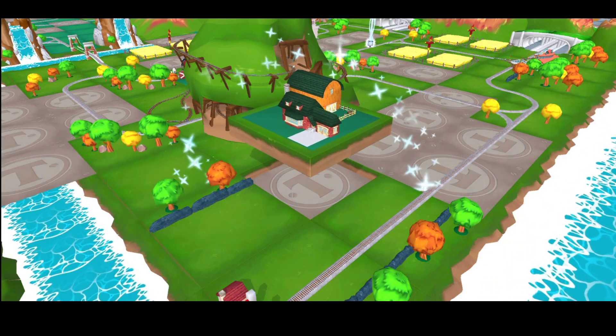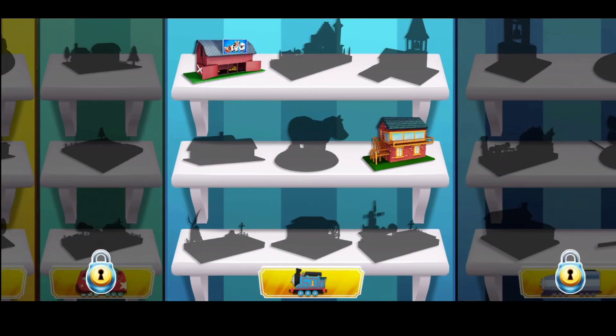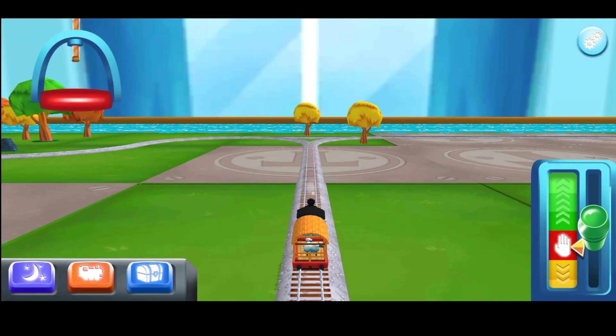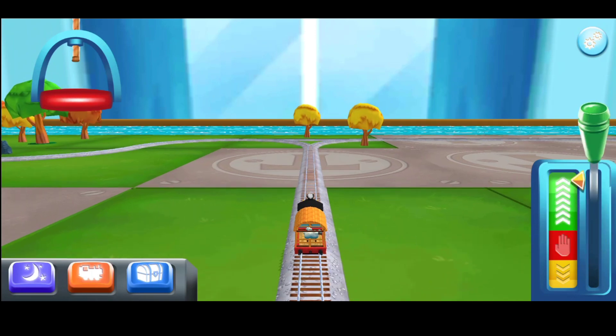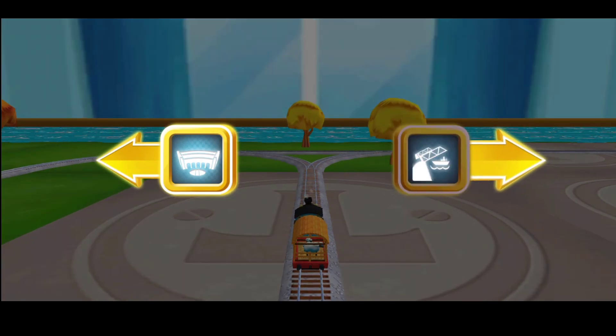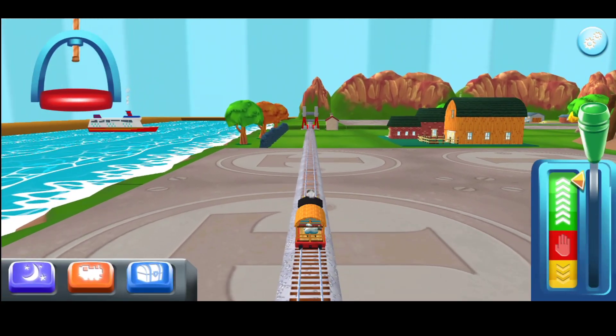This adventure box contains a unique engine, many toys to place in your train set, and a new exciting mini game. Forward leads to the pig farm. This adventure box contains a unique engine, many toys to place in your train set, and a new exciting mini game. The pig farm is near.